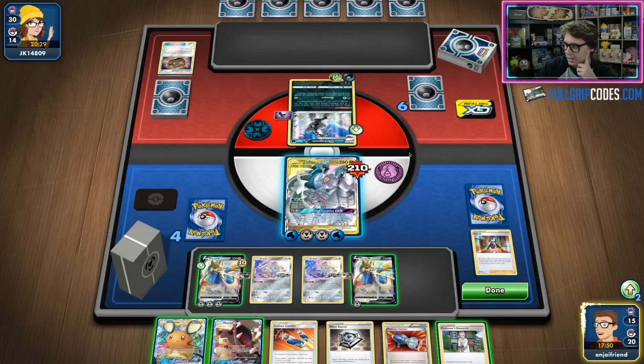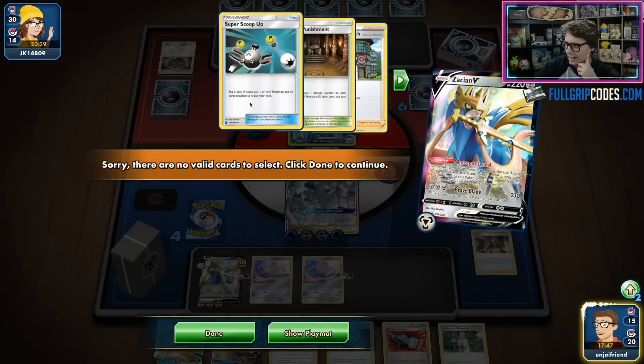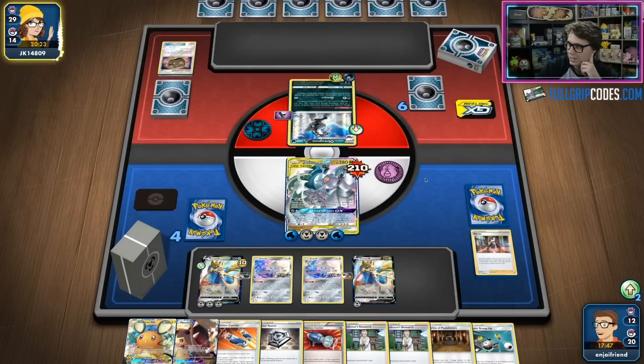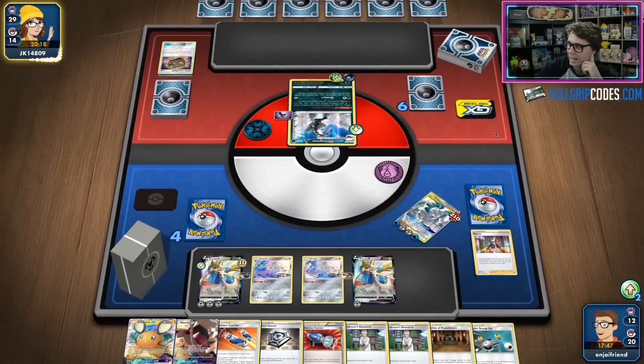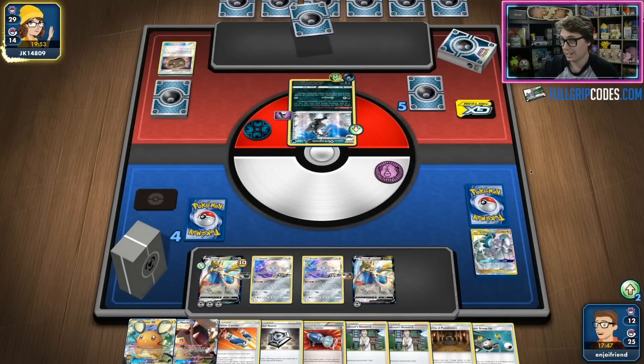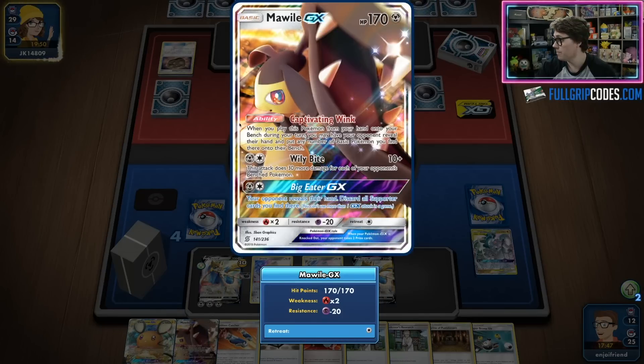I'm going to let this Arceus Dialga Palkia get KO'd because that way they're going to have an even bigger hand. I'll just keep swinging with Ultimate Ray — maybe they think I don't have any answer at all to what they're doing. At this point they're going to have a pretty sizable hand taking those three prizes, and they can't really control what is in those three prizes. I've got some opportunities to Gust now and I've got a Stellar Wish — I could potentially hit another Custom Catcher and get that guaranteed Gust. The Mawile GX is going to be playing a role in this game — they take their three prizes, and Captivating Wink can get as many Pokemon as we find from the hand.